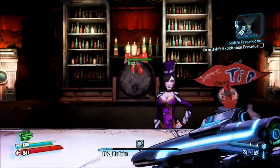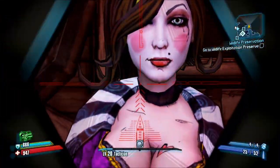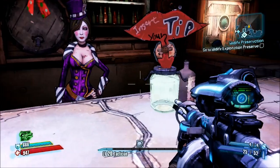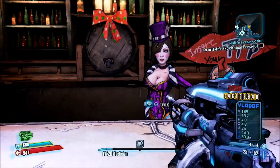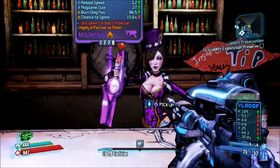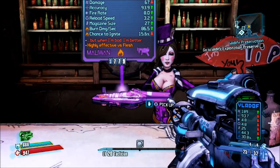Check her out behind the bar. Then go to her tip jar and give her money until she can't accept any more and she'll say that's generous and pull this out of her rack — and there it is.